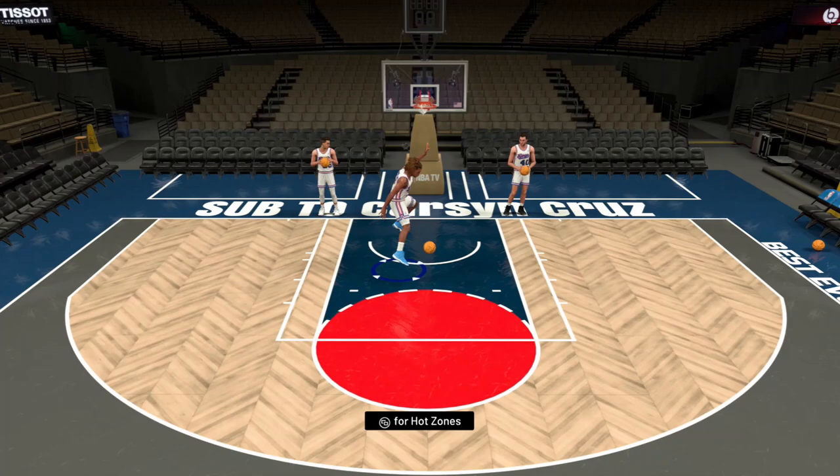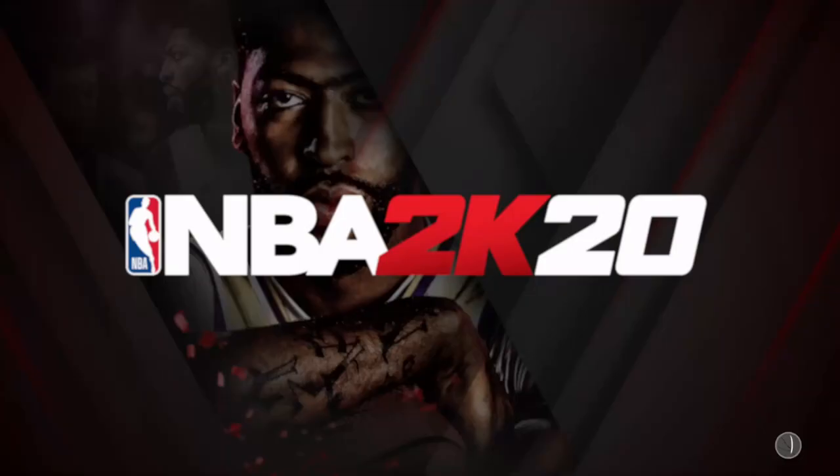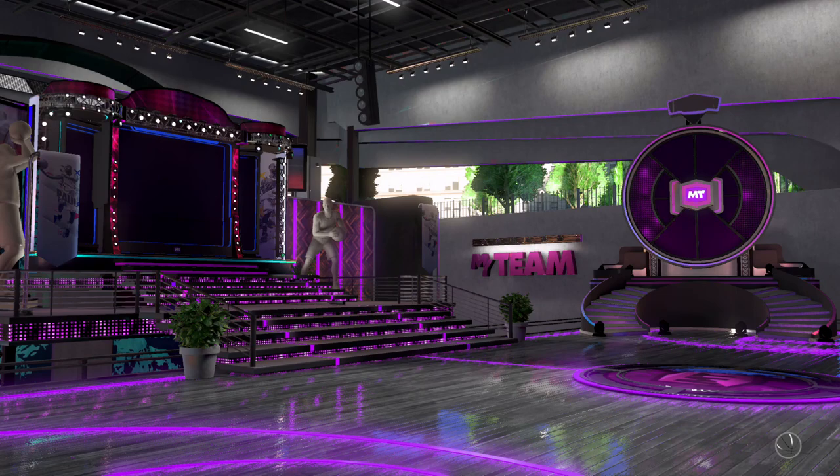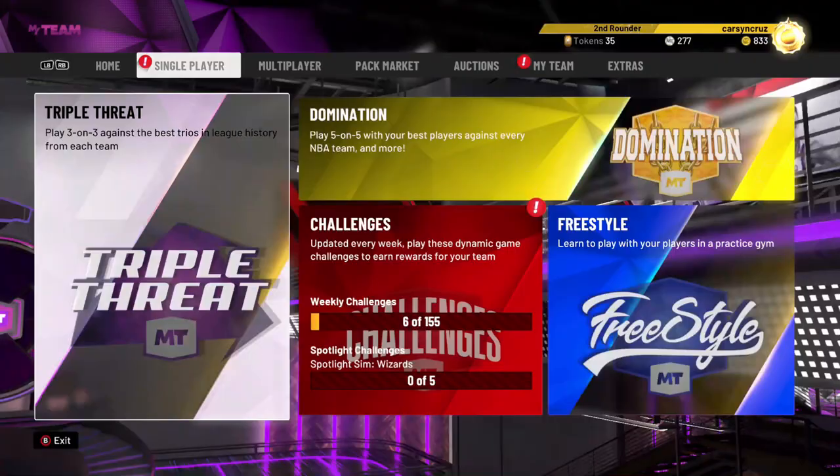My idea is to go over all three of these cards at once and then probably sell them so I can buy the higher-priced cards and get gameplay in unlimited. So we're gonna go into a game of Triple Threat right now with these three cards. I think it's actually gonna be a pretty decent little Triple Threat lineup. You can see the Billy Cunningham EVO card is on — that's good till like 2 a.m.